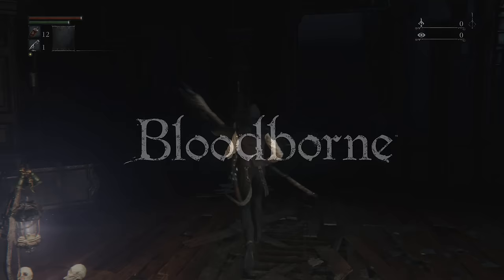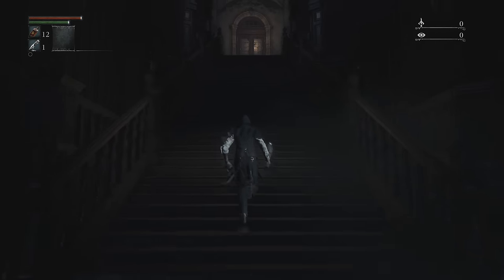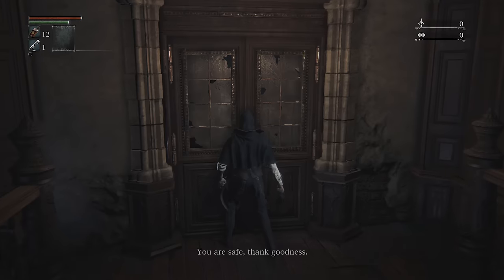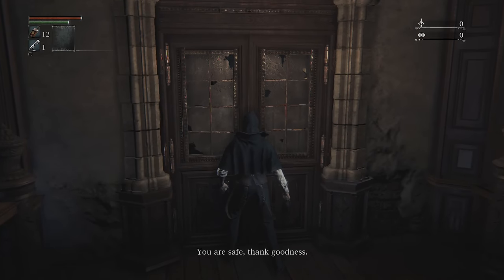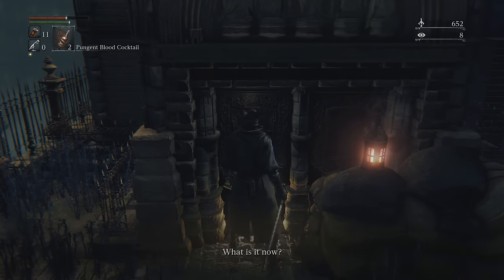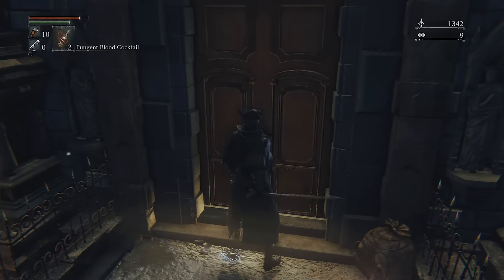If you return to the clinic after entering the Hunter's Dream, you can talk to Yusefka, who's locked herself in the room where you spawned. Before release, many thought that the man who gave us the blood transfusion was Yusefka, but actually it's this kind woman caring for the afflicted. If you find anyone else in the world who needs a safe place to stay, you should keep this place in mind.